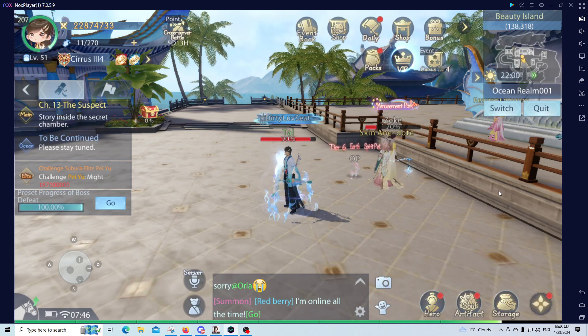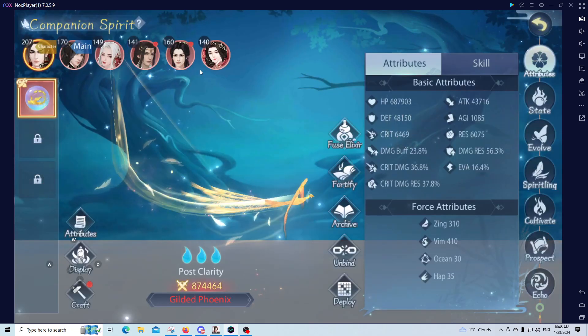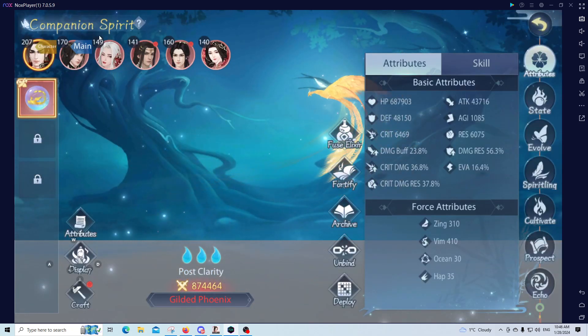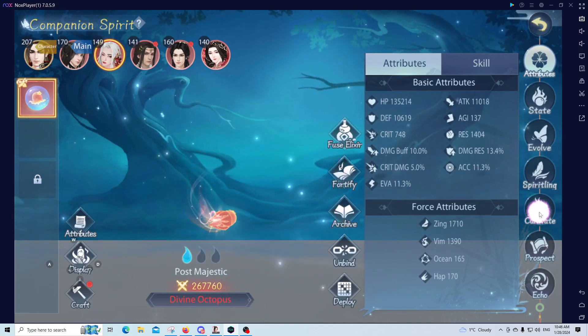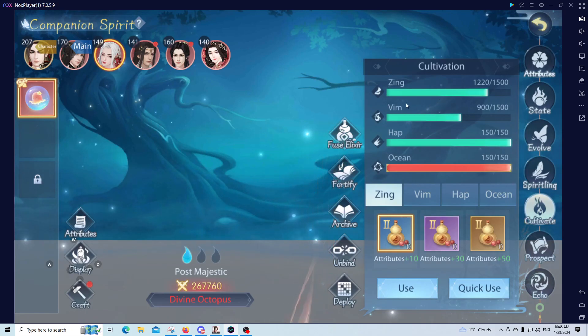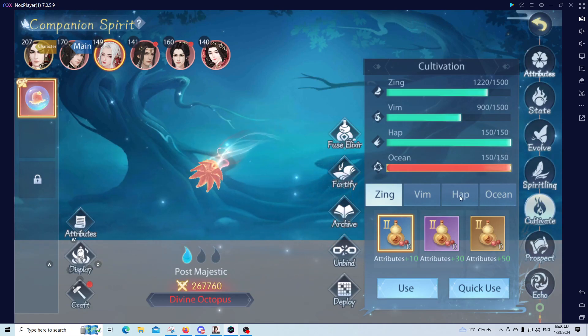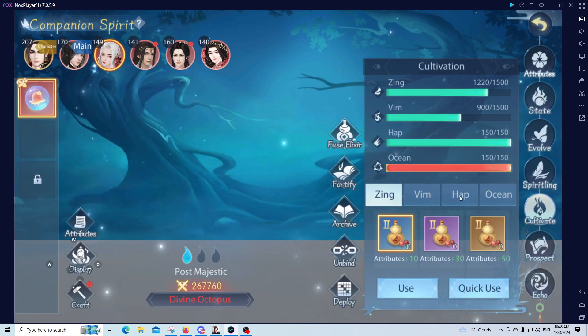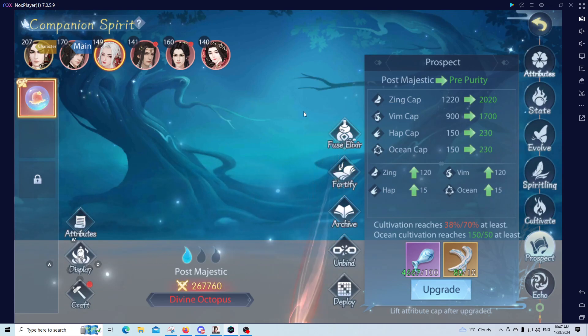I don't have as many resources right now because I used them all up before. Once you get your companion spirit, I'm going to go with one of the hardest heroes in my opinion — Lotus Fairy. What you're going to do is cultivate to 900 for tier 1, then tier 2, then tier 3, and keep going forward. Then you do the prospect.